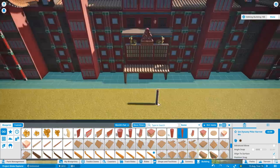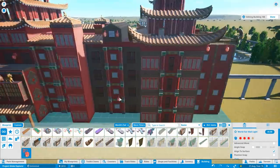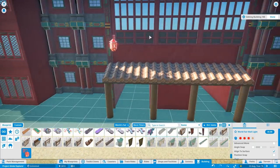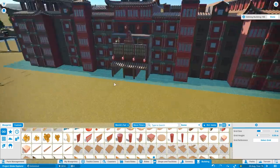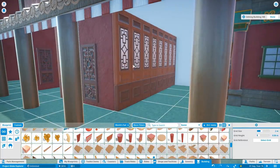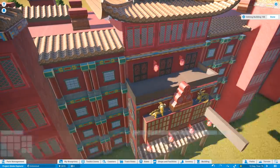I read each and every comment on all the videos on Theme Park Worldwide, and especially on Planet Coaster it's really nice to see long, detailed comments. As you can see, I'm just adding a few finishing touches — some lanterns, little dragon statues, and working on the entrance area. We've got a front and a back entrance going in. The car park isn't going to be directly at the front; it's going to be off to the left-hand side.